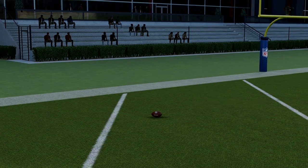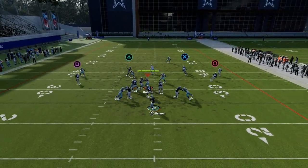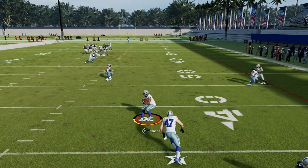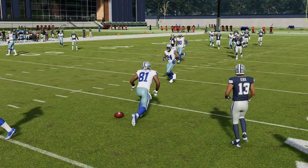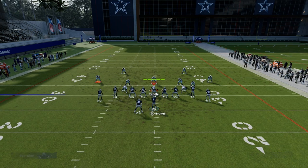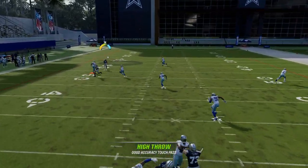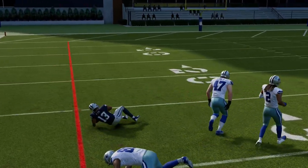So your progression system: what I like to do is read out route to slant to post to fade. What you've got to do is free form it up and out to get the separation you want against man coverage. See here — free form up and out, boom — and you're beating man coverage outside. I love this play against man.